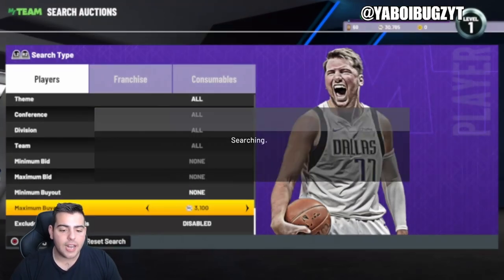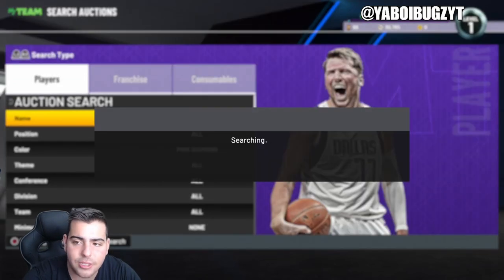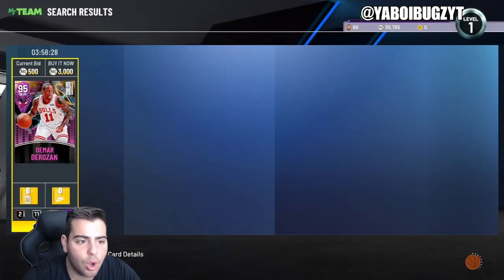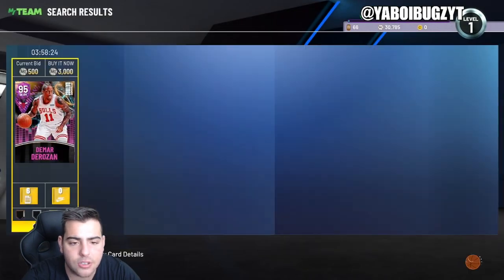Dynamic rating cards are really ruining MT flow — 2K knows exactly what they're doing. DeMar DeRozan just got a pink diamond dynamic rating card and these cards have been out a while. Is DeRozan a good investment at 3K? Offense incredible, defense not so incredible.